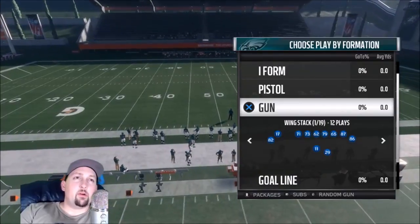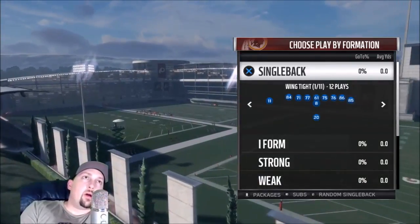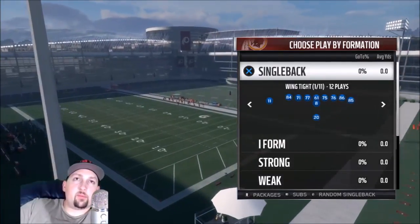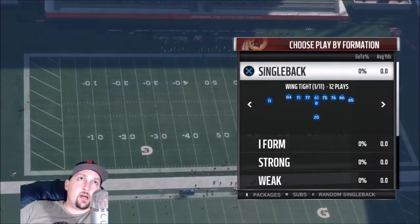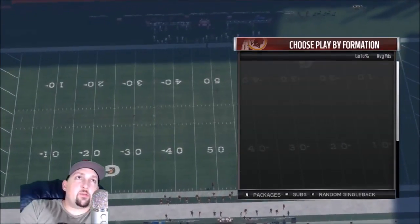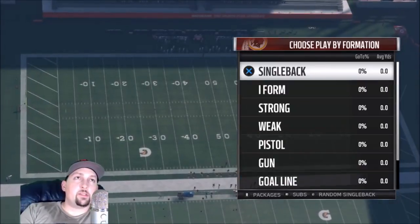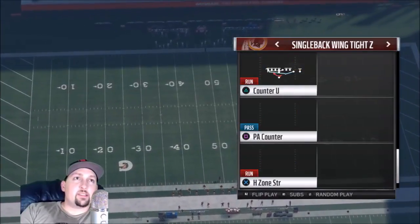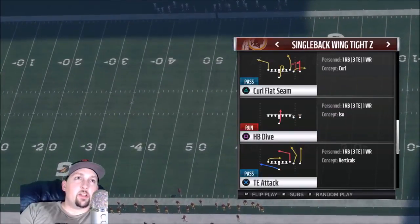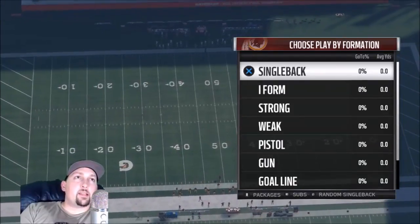Next up, I've got the Redskins. This is a playbook I didn't spend a lot of time in last year. The single back wing tight is the same as in the Eagles — a couple of decent plays, pretty good run formation. It's got the wing tight Z. PA counter is pretty nice. You can make stuff happen with that curl flat scene, tight end attack. A lot of the same plays — the wing pair was in the Eagles the same way, although they didn't have the motion spot.